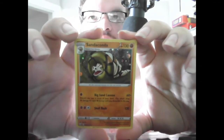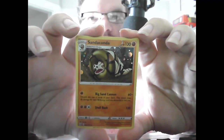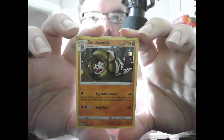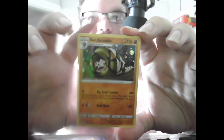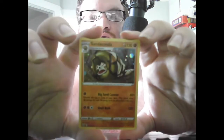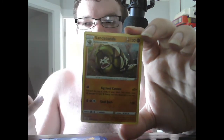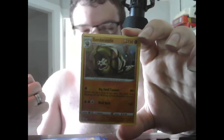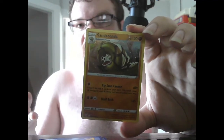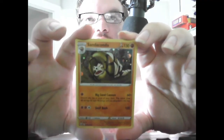Stage 2 Sandaconda, HP 130 Fighting, Reverse Holo. Big Sand Cannon 60 times — discard the top six cards of your deck; does 60 damage for each Fighting Energy card you discard this way. So if you discard all six, that's 60 times 6 — let me count: 60, 120, 180, 240, 300, 360 damage at maximum. That's a lot of damage — 360 is actually more than most GX cards have. Skull Bash 120.